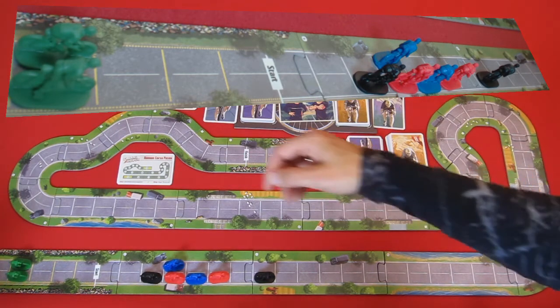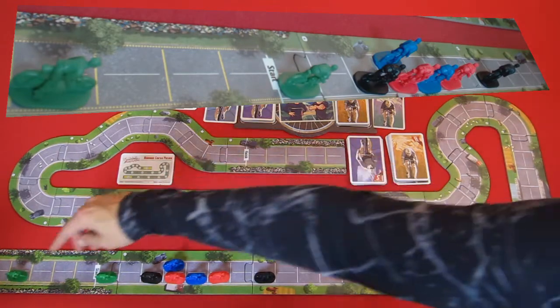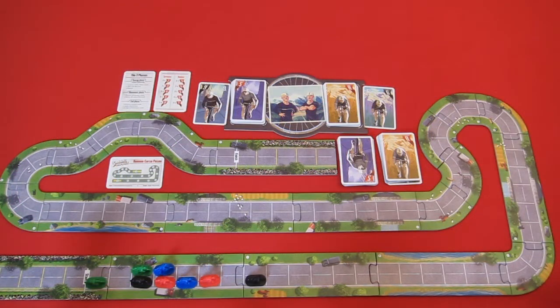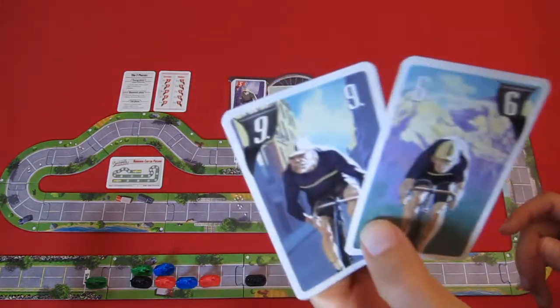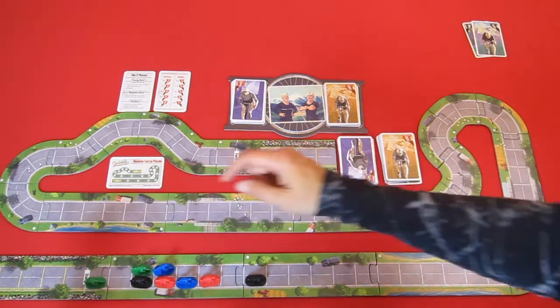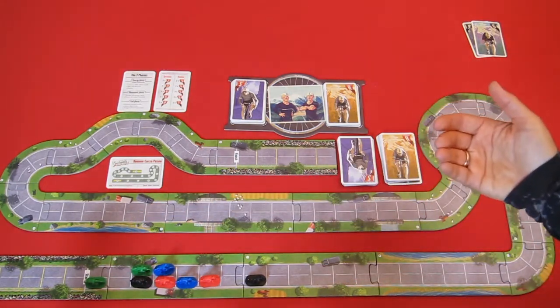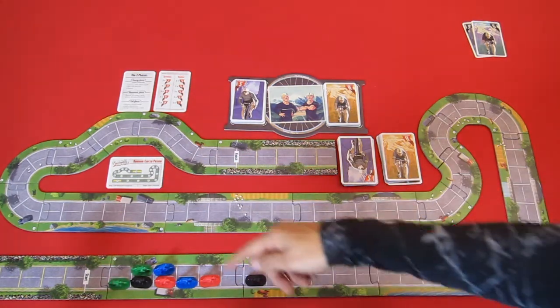Once all riders have moved, we enter the end phase. First, all played cards are discarded and removed from the game permanently. Then we apply slipstream, starting with the player furthest behind. If there is only one empty space between a rider and the group ahead, that rider is pulled into the slipstream and moved forward one space. This applies to each group in turn.